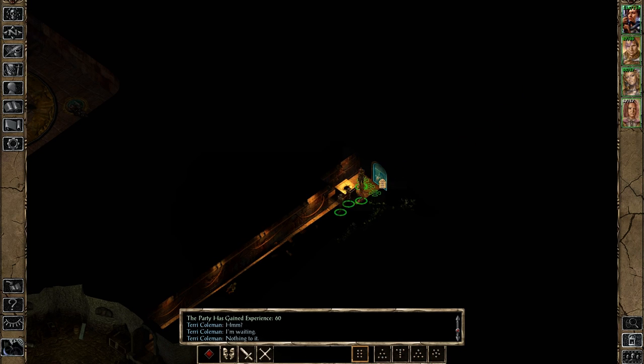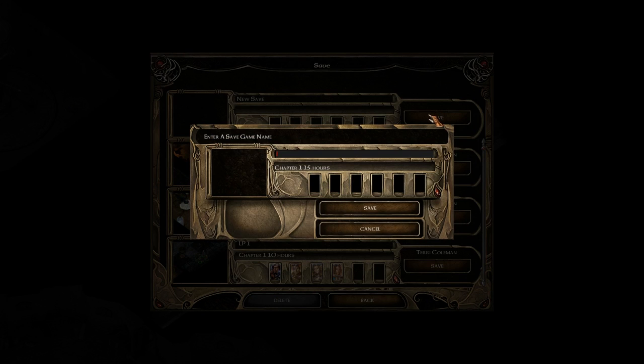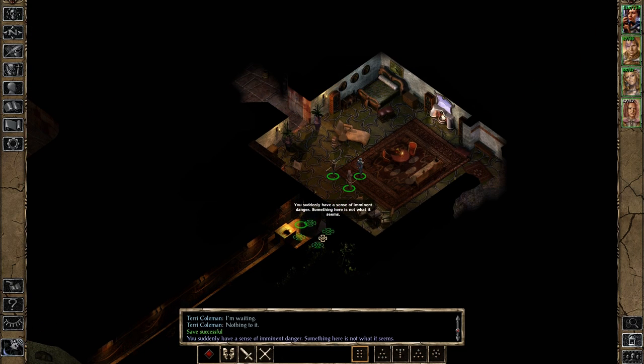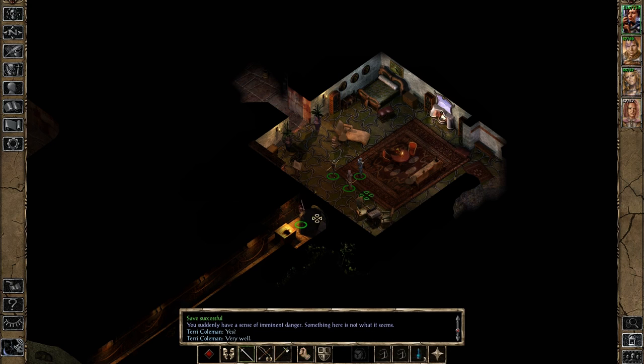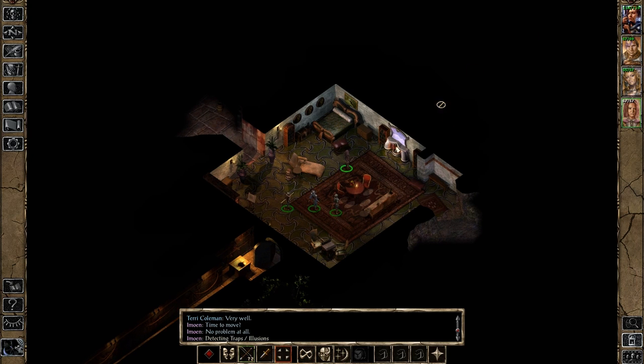There's a door here — we could do with opening this door. This place looks pretty important! And you know what they say — save often! Let's go in. You suddenly have a sense of imminent danger — something here is not what it seems. Let's have a look around and check for traps, because there are going to be traps everywhere, I'm sure. You're actually standing on one! Fortunately you can get rid of it. And this one too. And this one too. The chest was locked, but not anymore. And that is not locked either, so we can look around now.